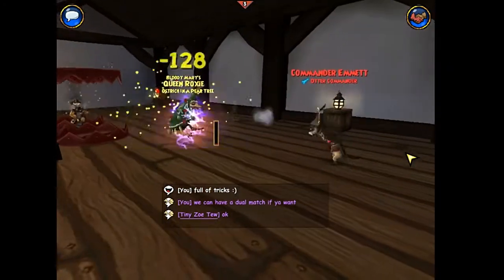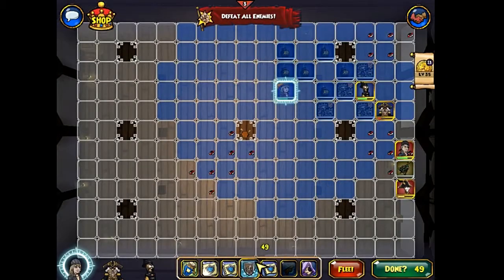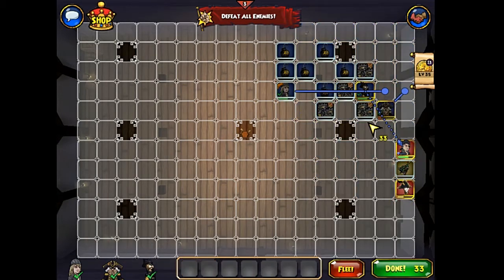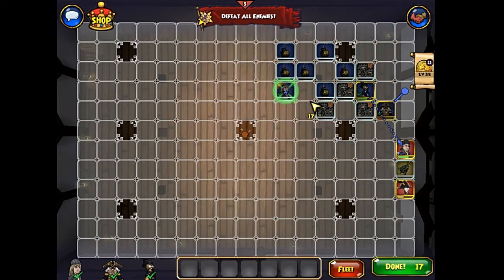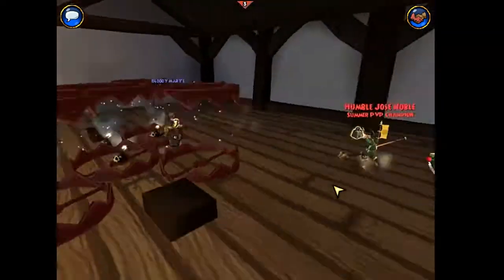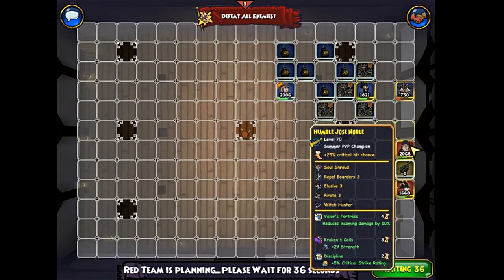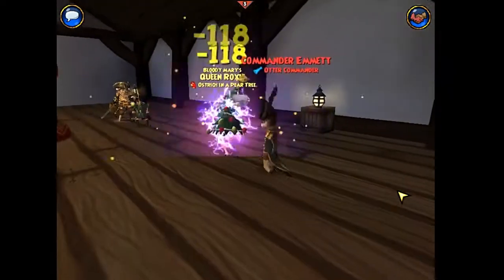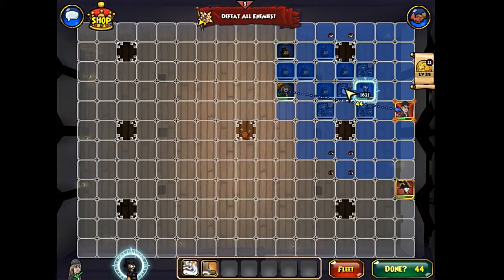That was a smart move — he forts. Alright, and I'm going to fort. I'm going to move my Ratbeard back so he's out of range of Emmett. There we go. Some more damage off on him. And he realizes that Ratbeard's still important, so he uses an Assassin's Strike. Ratbeard's dead — he did his job, well done.